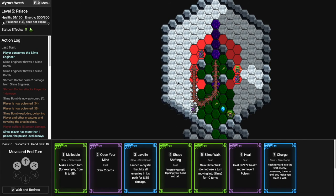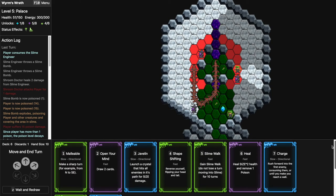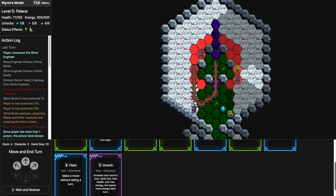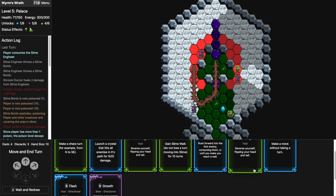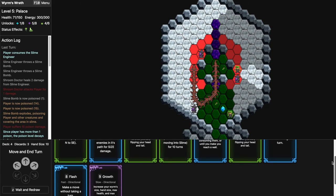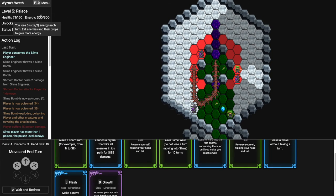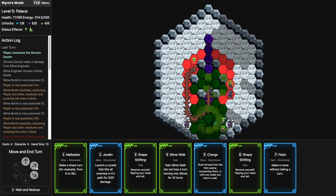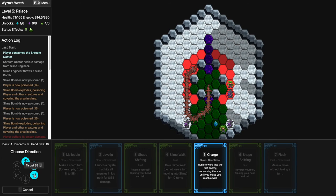51 energy — very scary. 14 poison. I'm going to heal, draw two cards, I see a Growth. Growing might be good because I'll get more HP and my energy is very high with 60 turns. Still some enemies to consume and I have Charge cards. Let's grow — Flash, grow into this guy. Poisoned for 15! I need to kill this — I could Charge here but I don't have a Malleable to eat this one. Oh, I do have a Malleable — it might be fine. Charge. Slime Walk expires soon.